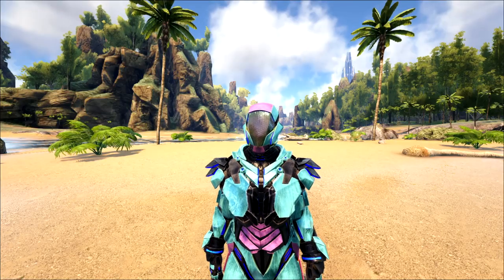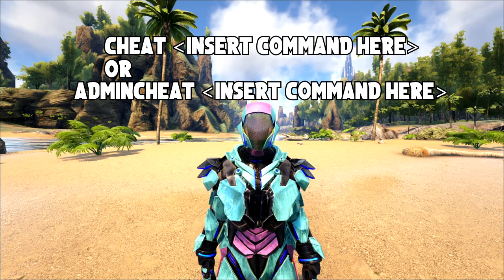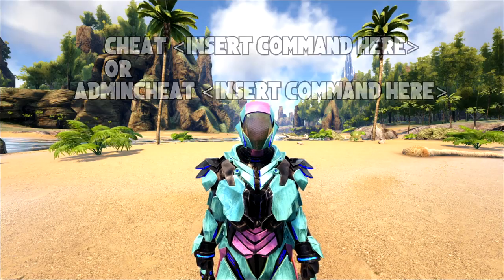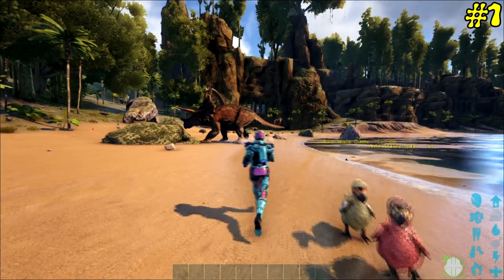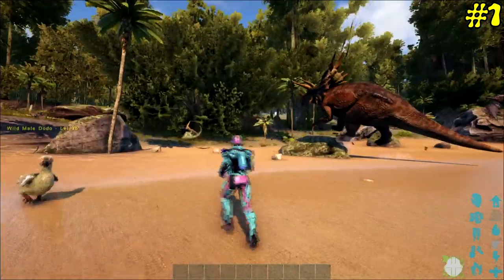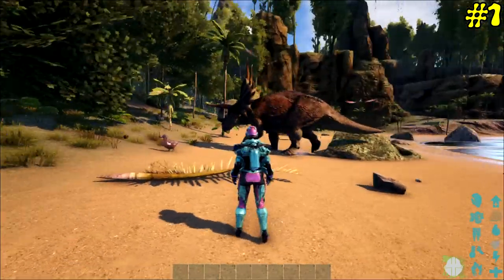For a server, you actually need to type 'admin cheat' in front of every single command — so admin cheat, space, then your command. This first tip is a really important one that you can use on your servers or single player to help you out, and most admins will need this when doing admin duties.